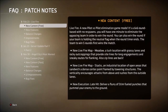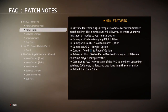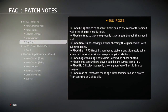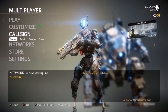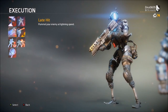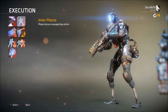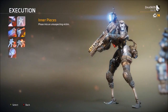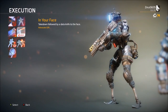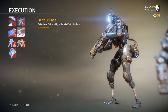There's also two new executions: Late Hit and In Your Face. There are a few new features, some balance changes, some improvements overall, and some random bug fixes. The Late Hit execution involves pulling your enemy at lightning speed. It's custom to stim but you don't have to be using stim. You unlock it by getting 10 executions using Inner Pieces, but to get Inner Pieces you have to do 50 executions. The other new execution is In Your Face — a takedown followed by a data knife to the face — which you unlock either by spending credits or by getting it as an advocate gift.